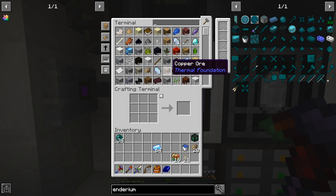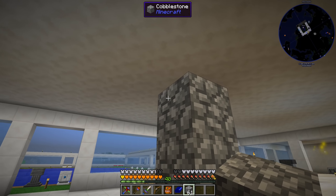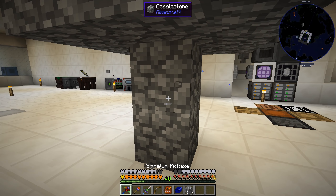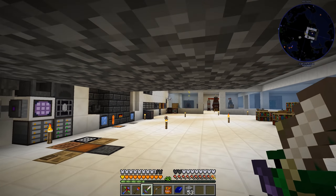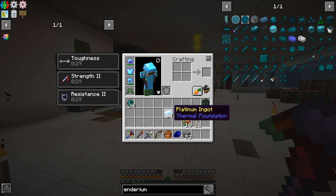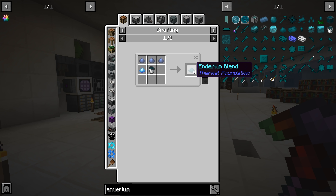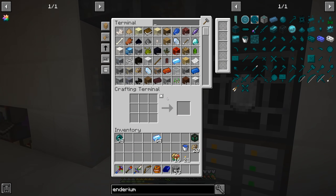It only takes a couple of hits to kill endermen. I might make one of those vanilla enderman traps — you make a two-high area and then put a three-by-three on top so you aggro all the endermen, they come to you, and you just smack them with your sword. I'm going to try and get myself four stacks of ender pearls so we can make a full stack of this recipe, which should end up getting us four stacks of enderium.